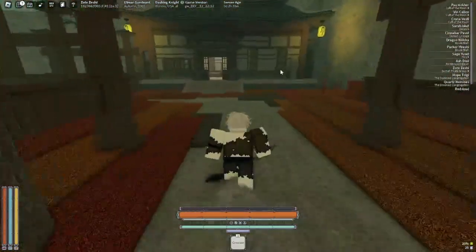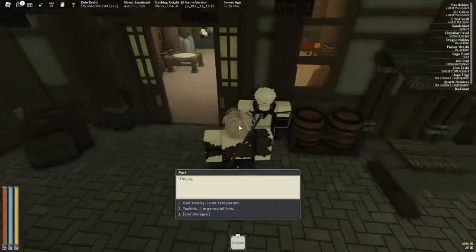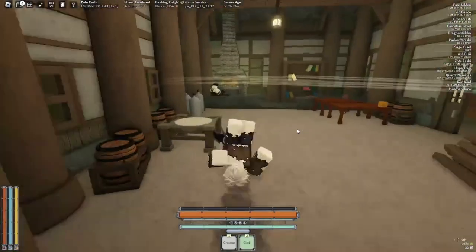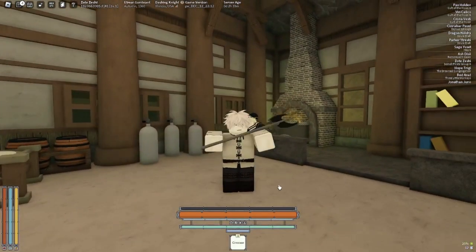What you're going to want to do is go down here to the blacksmith. Go through here and talk to this guy - don't say 'I won't rat you out.' Buy some cloth, then talk to the blacksmith, select Craft, and select the armor of your type or whatever you want. Craft it and now you have some starter armor.